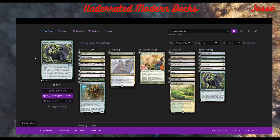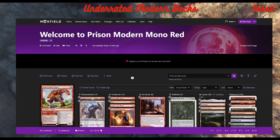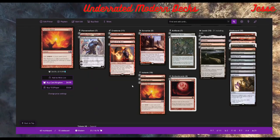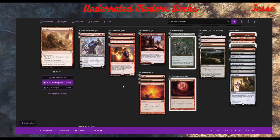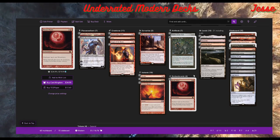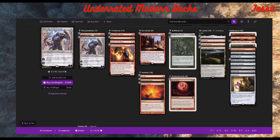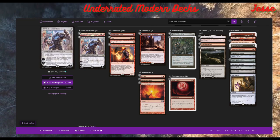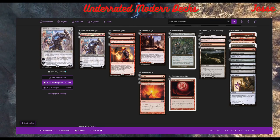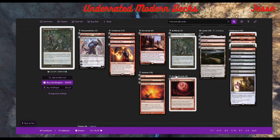Our second deck is one of my favorites: Mono Red Prison. It's been doing really well for me. This deck plays Ensnaring Bridge and Chalice as your prison pieces, with Blood Moon — my favorite card. Then Karn is the other piece that seals the deal. With Liquid Metal Coating, you're constantly blowing up their lands and they can never escape the lock.